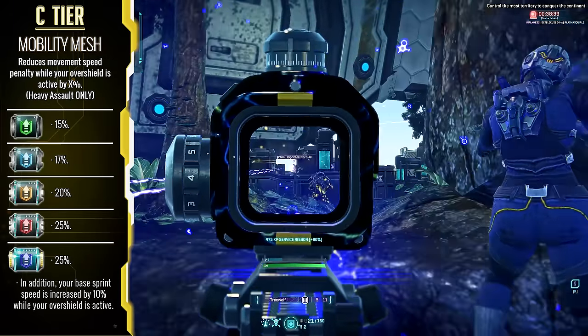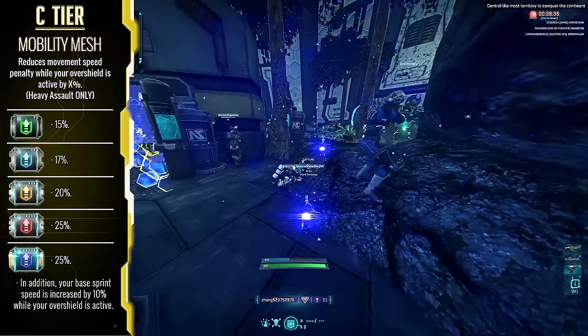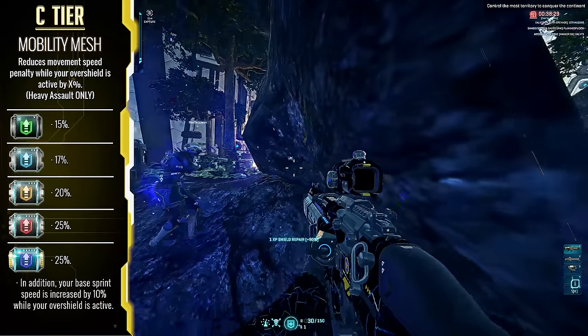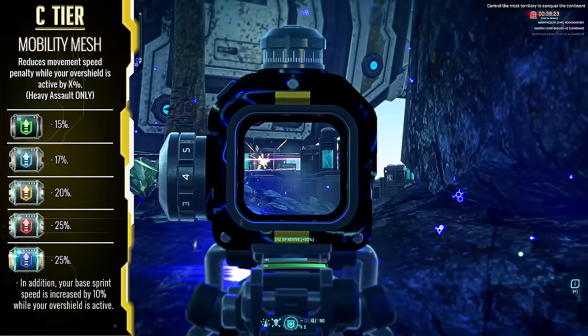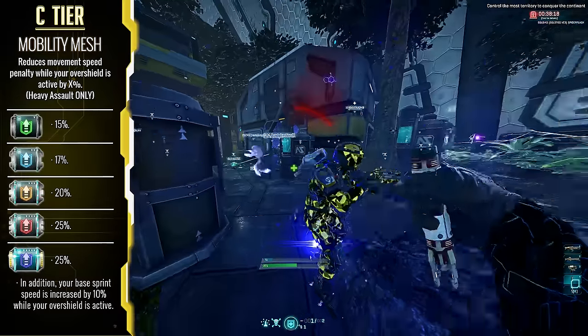Mobility Specialist — I would place this on the lowest priority in this tier, and it's something I've never really run. But the implant can allow for you to be a pretty nimble Heavy Assault while running your overshield. It's an off-meta build right now, but it can have its benefits when used right. Not a high priority, just something worth investigating if you're into mobility.